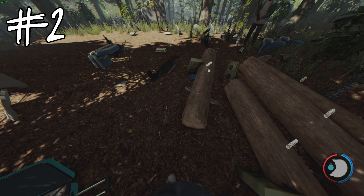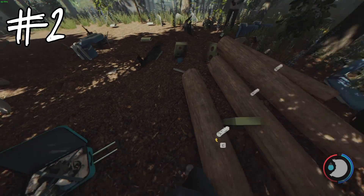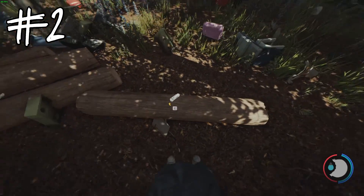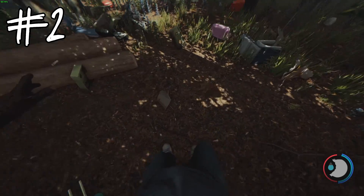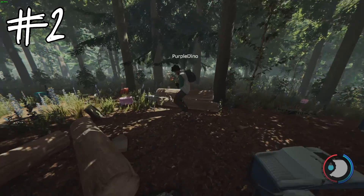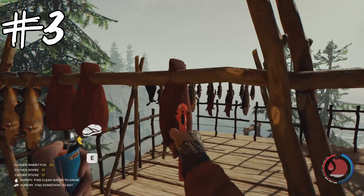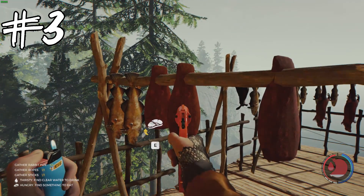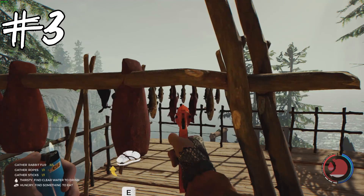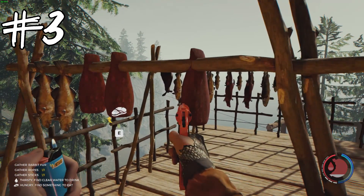As of version 0.72, there is still the annoying bug of picking up logs while in mid-air. If you are in mid-air or jumping and try to pick up logs, they will drop automatically. This is extremely annoying, especially when you are a jumpy player who builds a lot. Also as of version 0.72, to pick up meat from a drying rack at a certain angle, you have to look slightly to the right of the meat — if you aim directly on it, you can't pick it up.